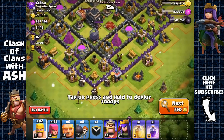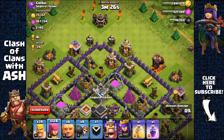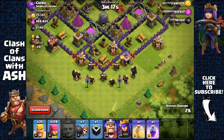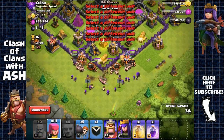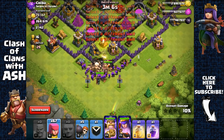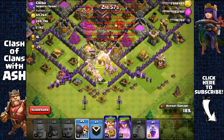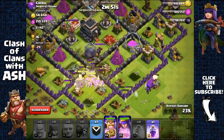Here we have 2,100 Dark Elixir. Removing the army camp first, testing the clan castle — nothing inside, great. Attacking from this side with six giants. Opening up the first layer, sending in barbarians and archers, then the queen and king — even though I don't need my king for this attack. He has very weak defenses, using a heal spell. I've opened up the inner layer and all my troops are going in.